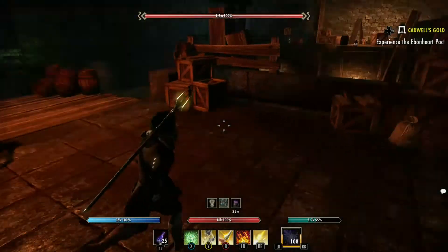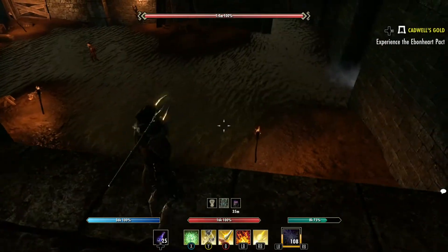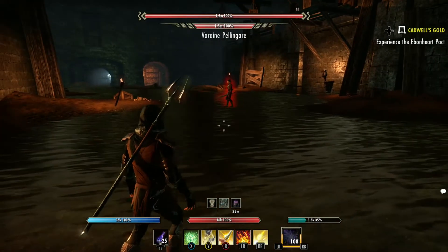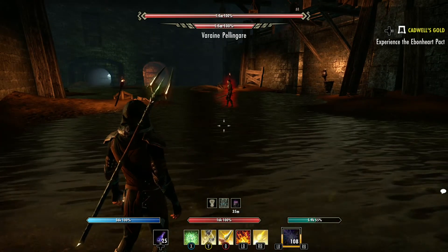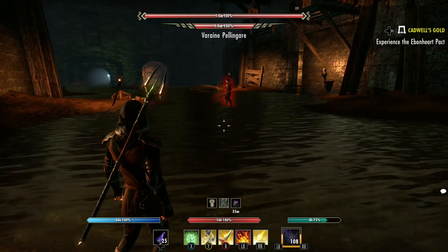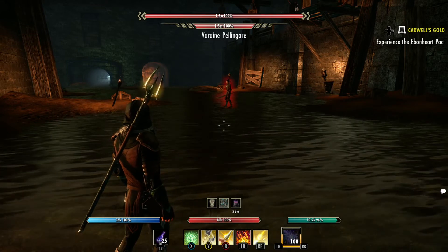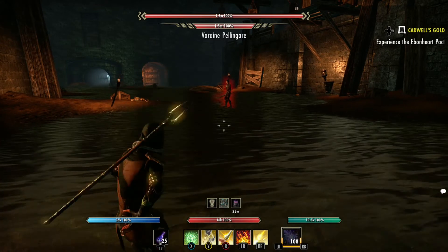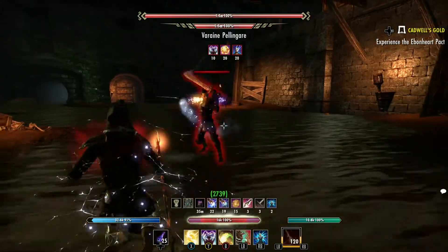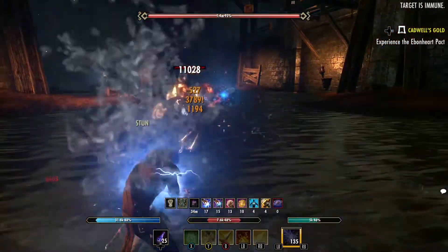Now this boss does a couple different moves. One of them is a cone that shoots out and will knock you back — that's probably the hardest one. You just need to get out of the cone. I find the closer you are to him the better, because the cone is smaller the closer you are. Get your dots on him — always make sure you don't forget to block.